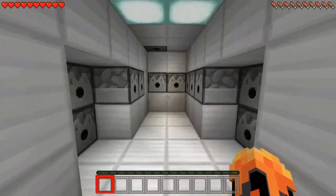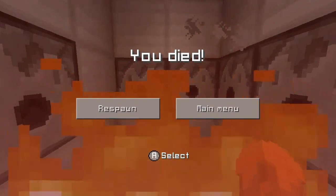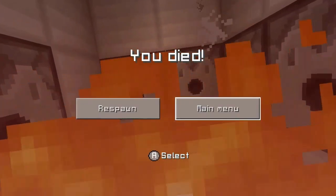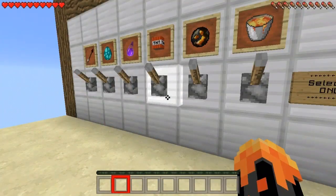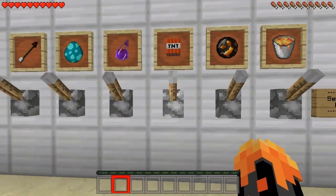Next is the second one, which is the fire charge. Let's flick this lever and hop inside and wait for the delay — and there you go, as you can see it is firing and you died.